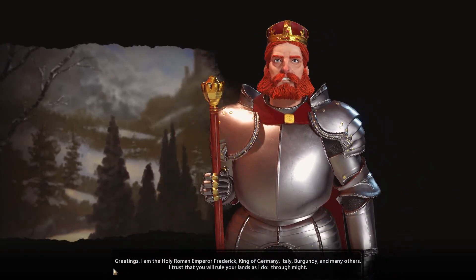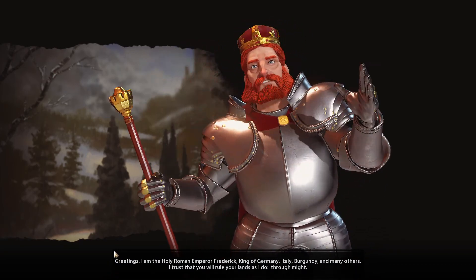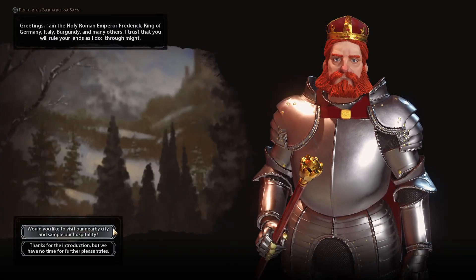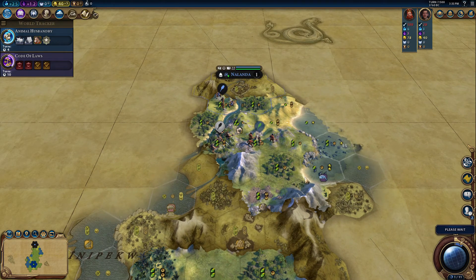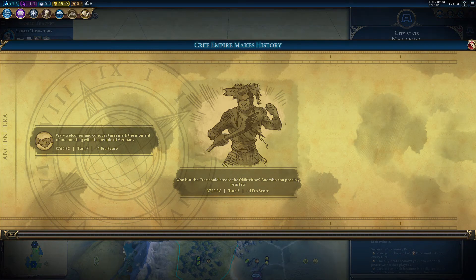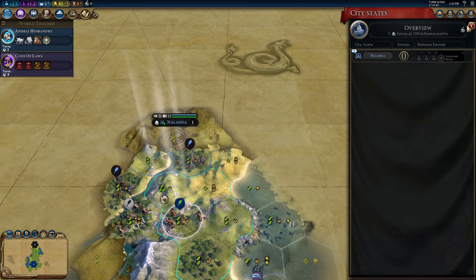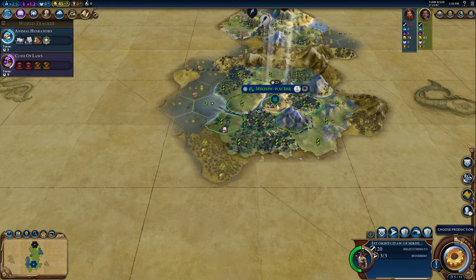Of course, I bump the map size up to large and immediately find an enemy within like 10 tiles of me. Germany is actually a pretty unique and cool civ — if you're good at placing districts and planning ahead, they're fantastic. I actually think the first time you build this unique worker improvement from that city state, you get a free tech, which is pretty powerful.